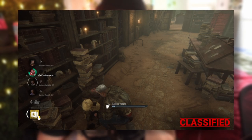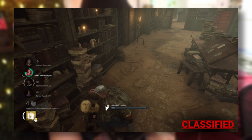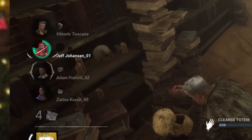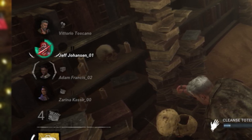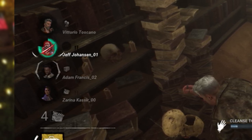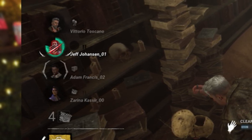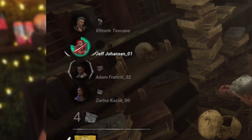It looks like we're going to be given information about our other survivors' whereabouts via icons. If somebody's on a totem, it's going to show a hex totem in the bottom left next to their character portrait. If someone's on a gen, it'll show that. If you're in a chase, there is no iconography to denote that — it's assumed that being injured means you're in chase, but that's not necessarily true. So it'll be tough to know who's messing around and who's actually in a chase.